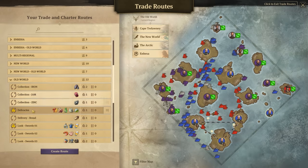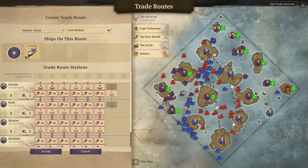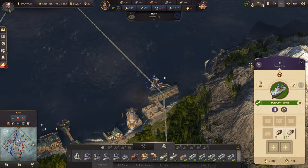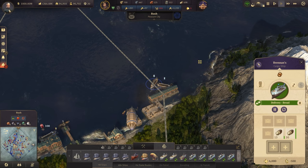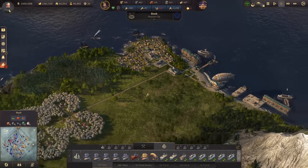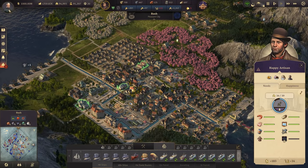Let's give the ship a nice name. It's called the Invincible — I'm going to give it an Irish name. Brennan's. Today's bread today. Those who know, know.